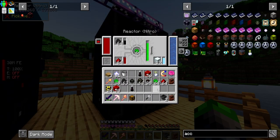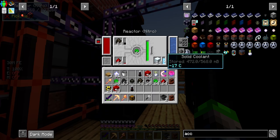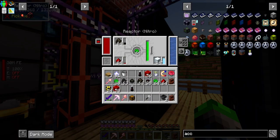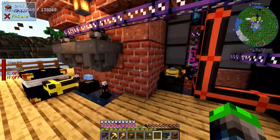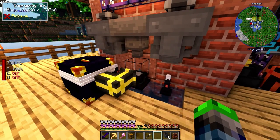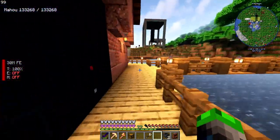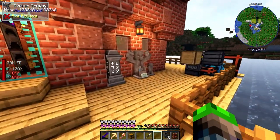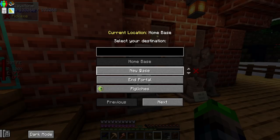Now we're going to be getting dry ice in here, so once this solid coolant goes away we'll be using dry ice. It's obviously making dry ice faster than it's using it, so that's always good. Let's go check out the new base to finish up the episode.